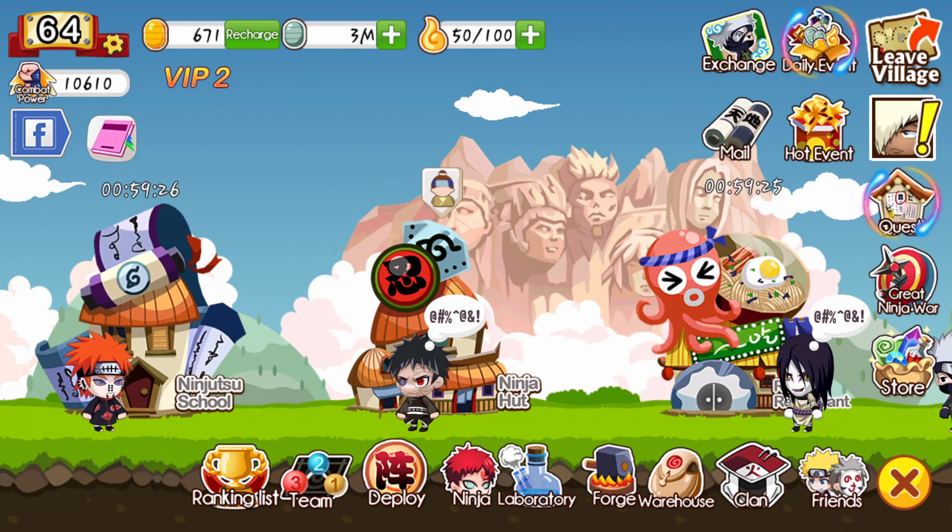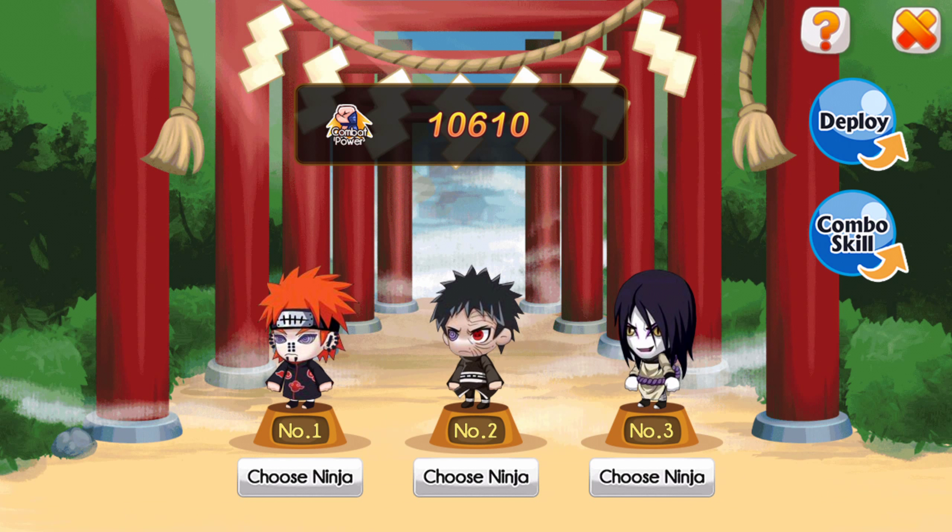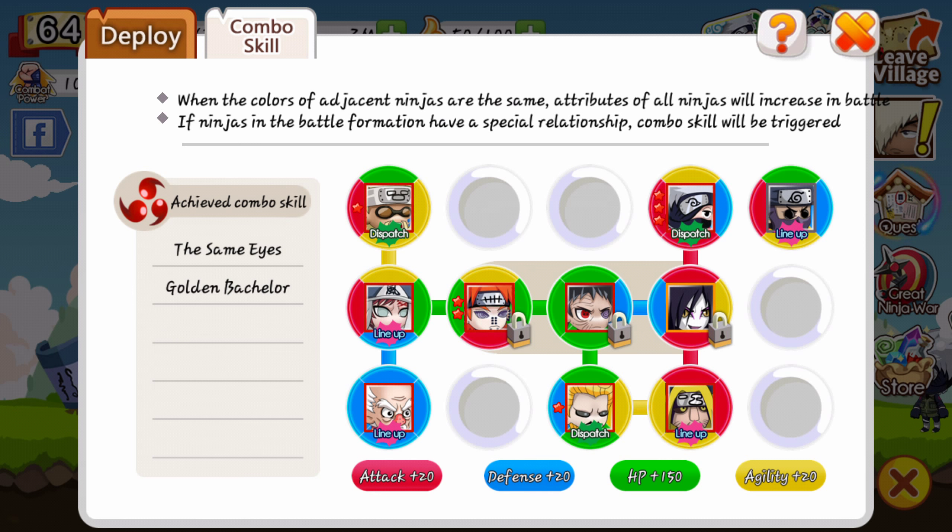As you'll see here on this menu below, I have a team of three. I have Pain, Obito and Orochimaru. You can also deploy them which means you can get certain skills off this. The lines that connect are the extra bonus skills you're getting — so I have plus 20 attack, plus 20 defense, plus 150 HP and plus 20 agility.